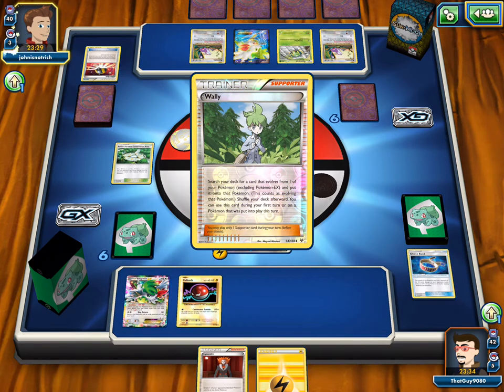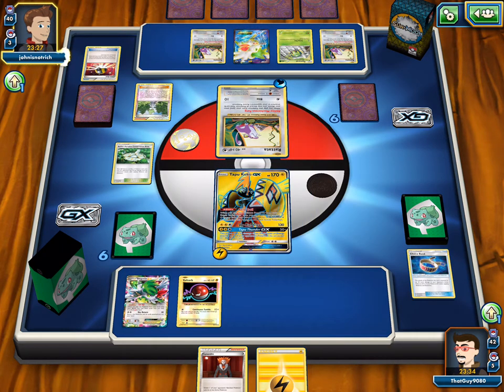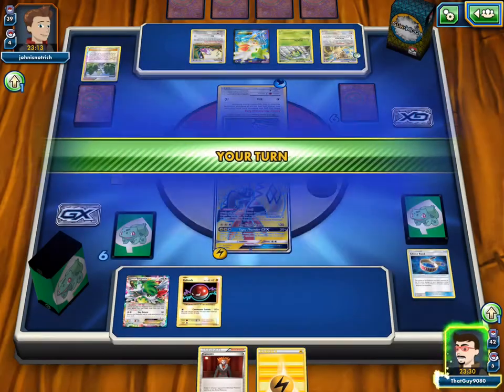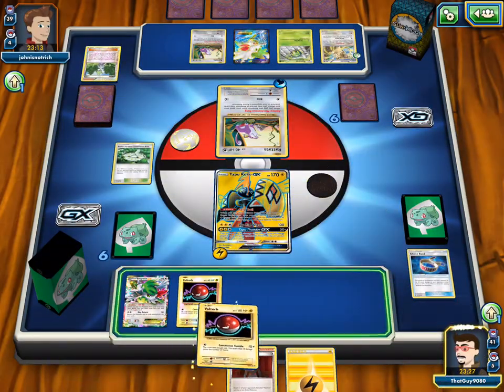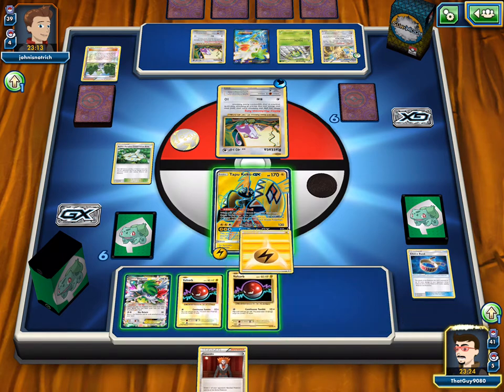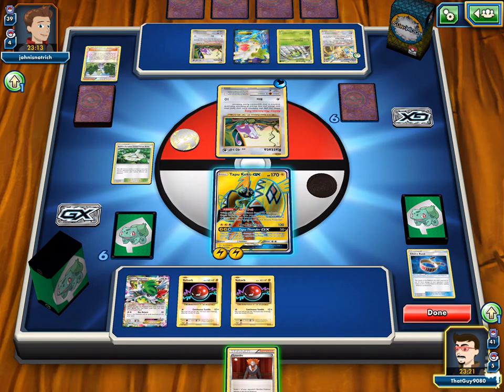Ooh, Wally up an Eraticate — his Raticate only has 60 HP. If we do top-deck some kind of supporter, we could Electrode. There's a chance. He'd Eraticate on the bench — that's why he has the Ariados, because Ariados poisons both people, but it can't be affected. So we have to manually attach. Then we can Lysandre up the Shaymin for stalling.